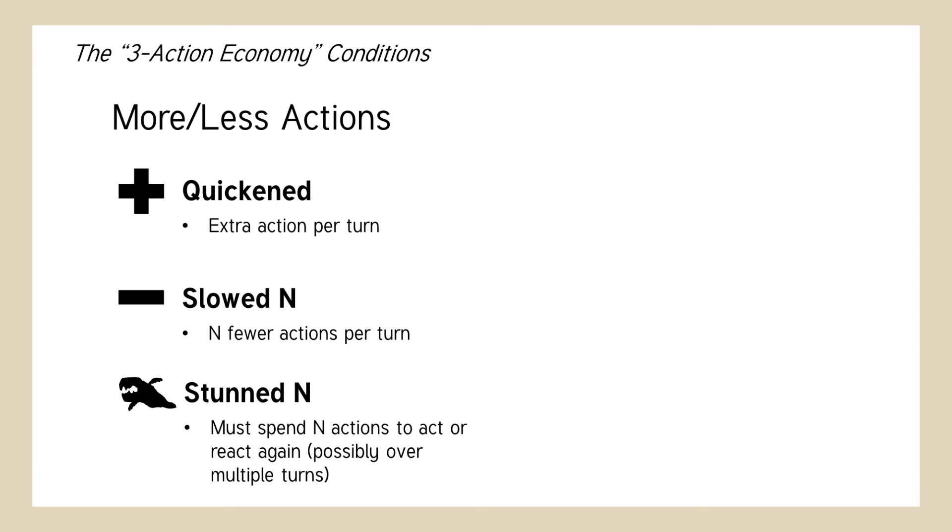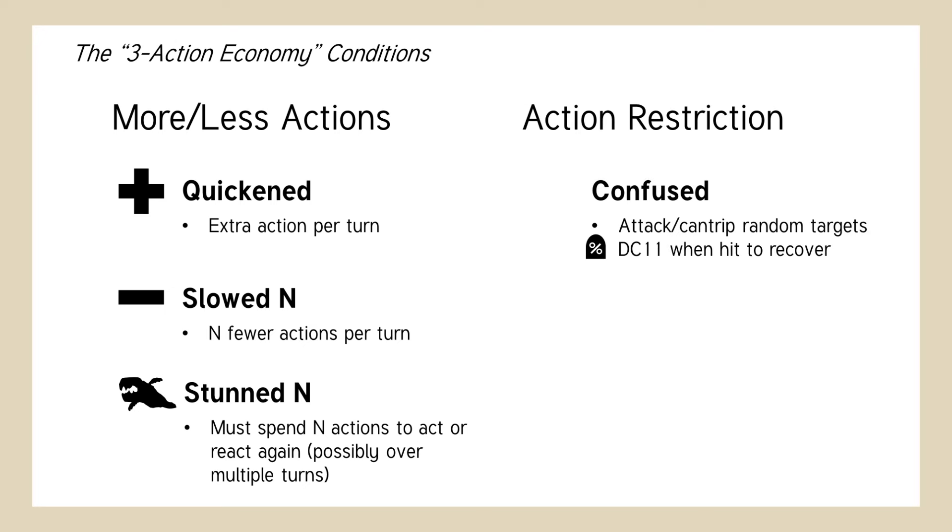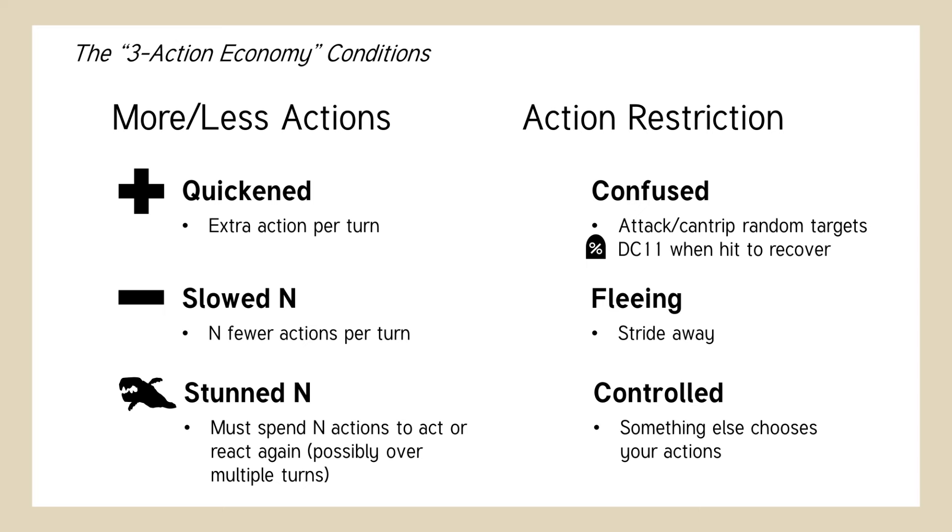If you're stunned, you must spend a certain number of actions to act or react again, possibly over multiple turns. If you're confused, you just attack or use offensive cantrips on random targets, including allies. If you're fleeing, you have to spend all your actions to stride away. If you're controlled, something else is controlling your actions — so you could sit back, grab some pretzels, and enjoy the show as somebody else destroys your character and your party on your behalf.